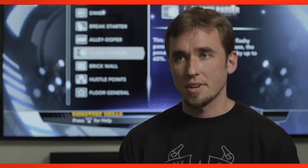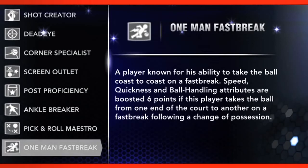Personally, my favorite new signature skill that we brought this year is what we call One Man Fast Break. There are a lot of guys in the NBA that can take the rebound and go coast to coast, weave through traffic, and finish with an awesome layup or a dunk. We really wanted to model that this year, so we created a new signature skill called One Man Fast Break.